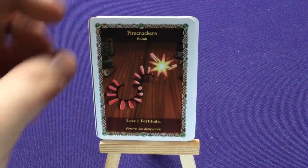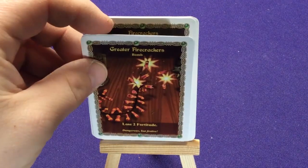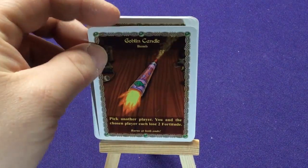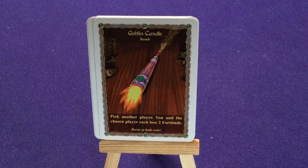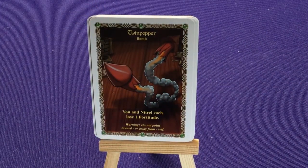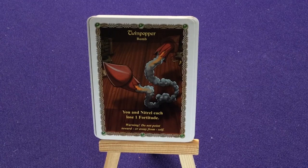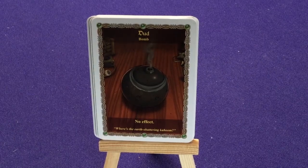Two copies of Firecrackers: just lose one fortitude — festive but dangerous. Two copies of Greater Firecrackers: lose two fortitude — dangerous but festive. The Goblin Candle: pick another player, you and the chosen player each lose two fortitude — burns at both ends. Excavation Charge: lose one fortitude and pay one gold to the pot. The Twin Popper: you and Nitro each lose one fortitude — warning, do not point towards or away from self. And finally, two copies of Dud: no effect — where's the earth-shattering kaboom?